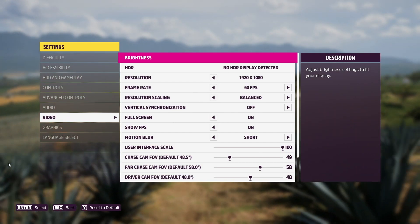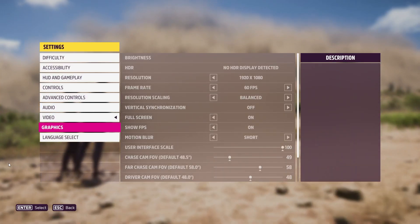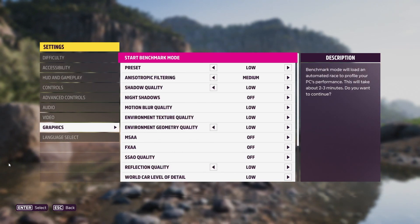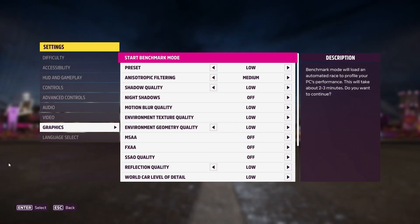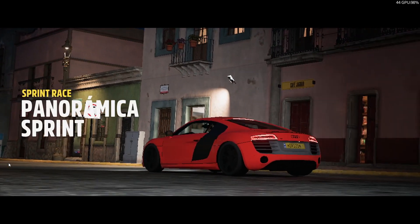This is AMD's latest Barcelo chip, which still uses the Vega graphics core, but has the Zen 3 CPU architecture.